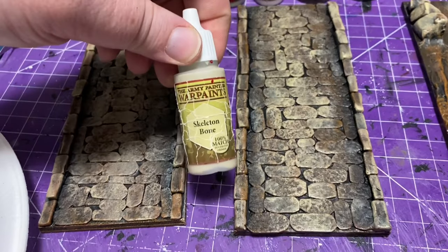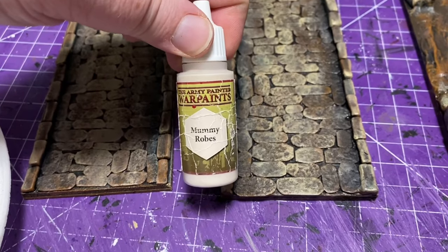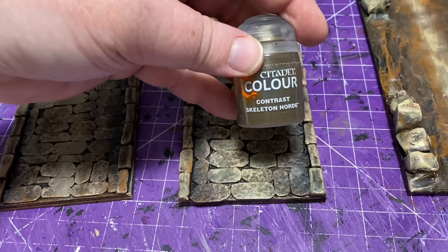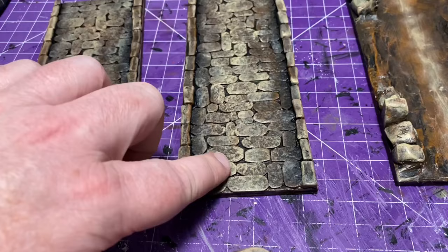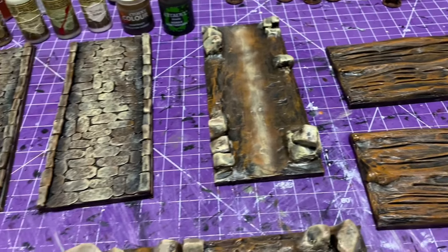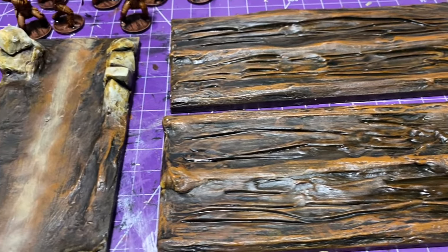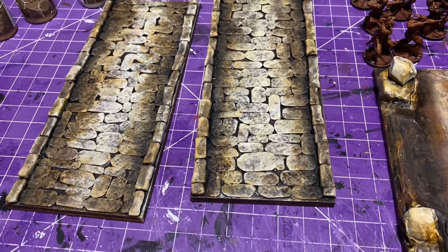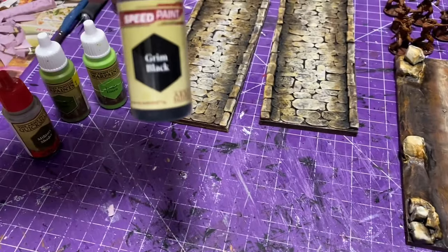Now we're going to do the stone colors: desert yellow, skeleton bone, necrotic flesh, mummy robe, and the contrast paint skeleton horde. And then I'm also going to add some Agrax Earthshade. I'm going to get those on the edges and make them darker around the rocks — just add a lot of weathering and shading. Those are the standard colors I use for my stonework. This is after I've added all the washes and all the stone colors — I started with the lighter skeleton horde first, then added the darker shade over top to get that color.